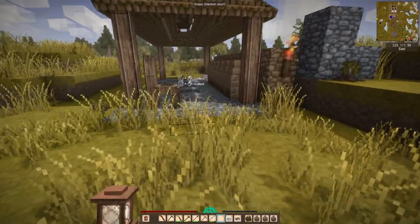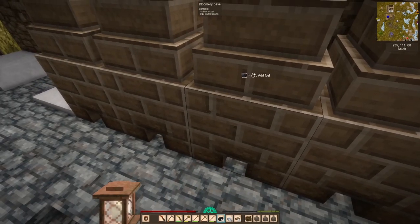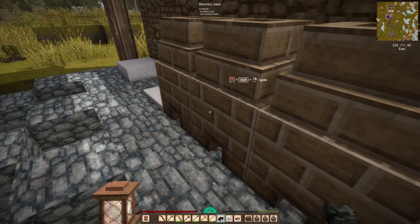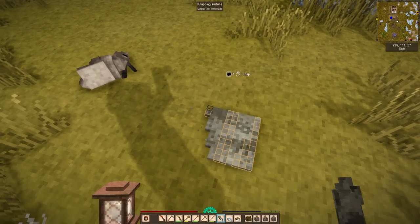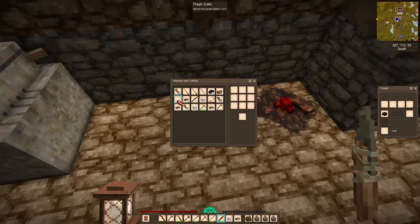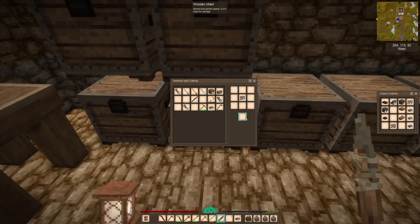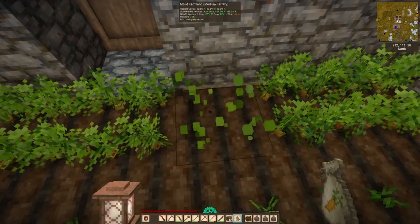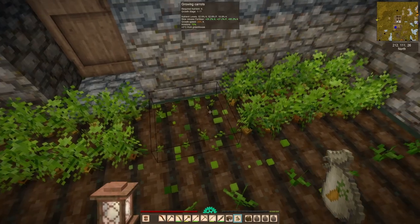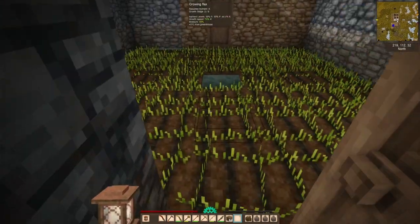I didn't know how much quartz I was going to need at the time, but I marked it out and we actually have quite a lot of rich quartz veins very close to us. In the beginning of this series I thought I had pretty poor world generation, but now I've reflected on that and think we did pretty well. With Vintage Story, you might just have to travel a little bit farther for some of those more unique biomes. I'm glad I stuck with the limitations of this world.